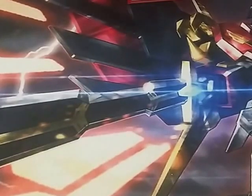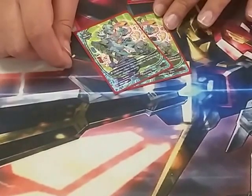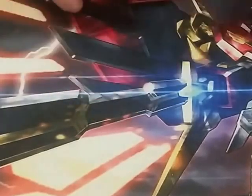Next we play two Seaman Shaxx. He's a 4-1-1. When he enters the board, if I have at least two other 72-pillar attributes, I get to draw a card — just hand advantage. Nothing much else to say about this card.